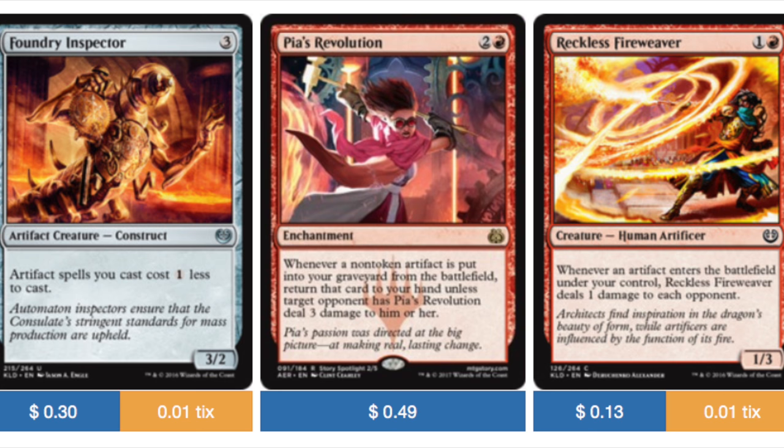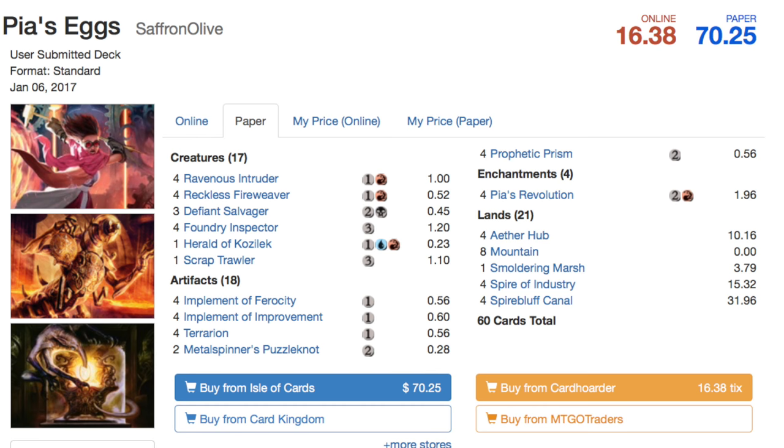Piers Revolution is kind of the tech here: whenever a non-token artifact is put into your graveyard from the battlefield, return a card to your hand unless target opponent has Piers Revolution deal three damage to him or her. So you have all these eggs out, you're going to draw a card from the egg anyway, and you're either going to get the egg back - remember the egg doesn't cost anything - so you sacrifice it again to draw another card, sacrifice again to draw another card. Or logically your opponent would just take the free damage. So your eggs are lightning bolts and card draw mechanics. And if you have Fire Weaver out, whenever an artifact enters the battlefield it deals one damage to each opponent.